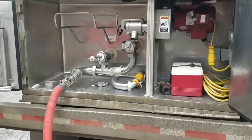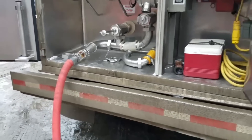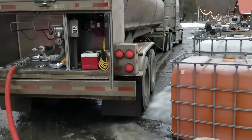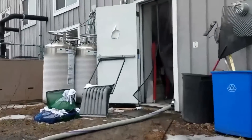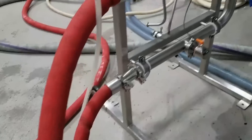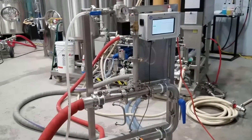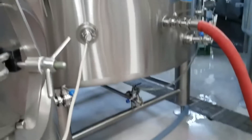We are getting cider from this tank — it's actually a tanker trailer, and this pump is pushing it into the facility here. This cider is being filtered through this lenticular filter and being drawn up through the Quantiferm X-Flow carbonation deoxygenation system, and it's being sent into the tank right here.